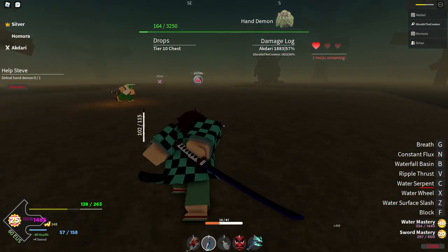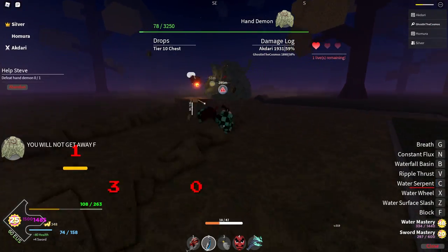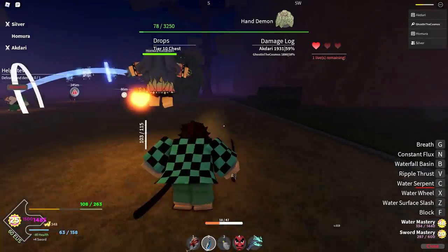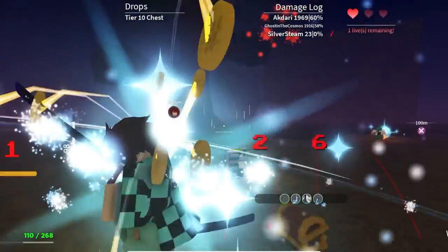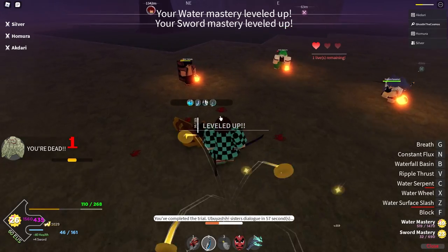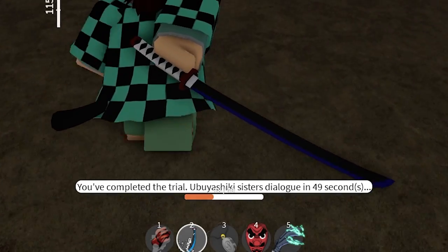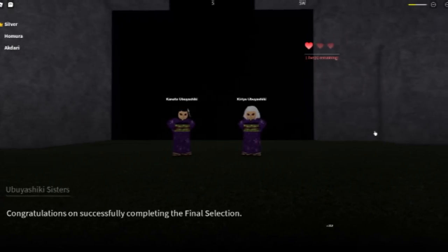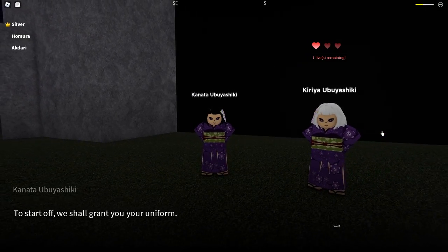This guy is so low, please bro — he's so low, just kill him! All you've completed the trial — Ubuyashiki dialogue, 47 minutes. This feels good. Congratulations on successfully completing the Final Selection!